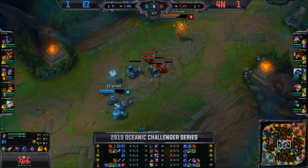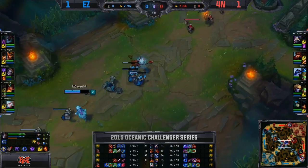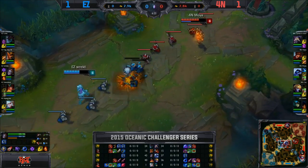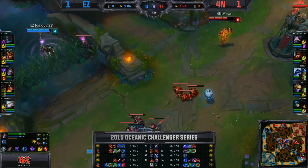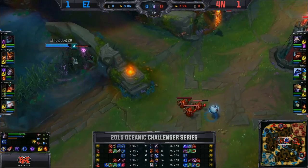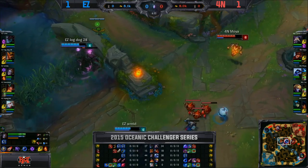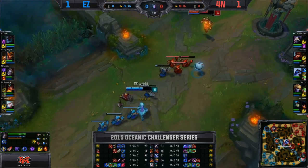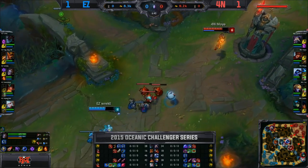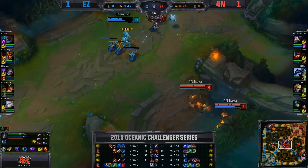Interesting stuff happening in mid lane as well. Rekt and Moya just trade back and forth — 43 to 36 with Orianna currently in the lead as far as CS goes. Keeping that ball nice and forward here and just really zoning Moya out of his own lane, which is kind of weak because they're such a long-range champion. He's known for the poke usually — he'll be able to farm fine. Xerath is one of those champions where a couple of levels in his Q and there's nothing the enemy can do.